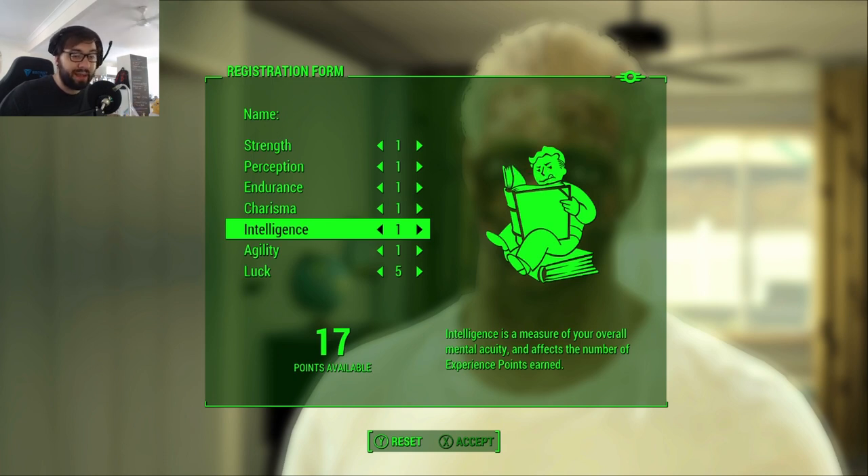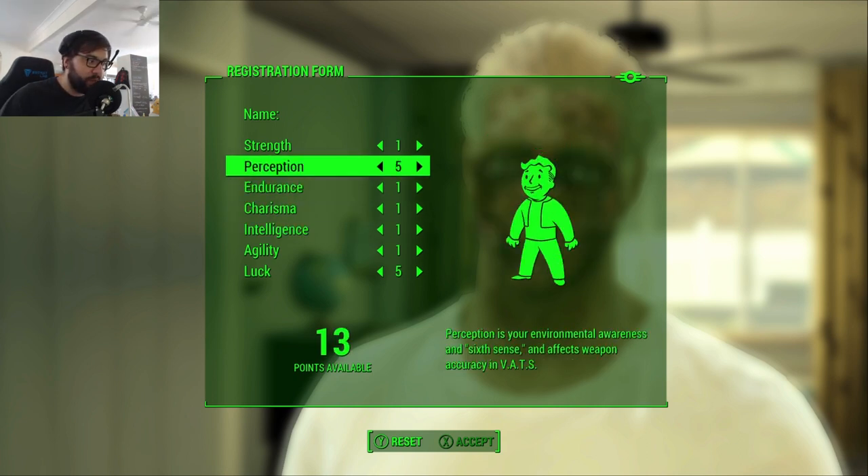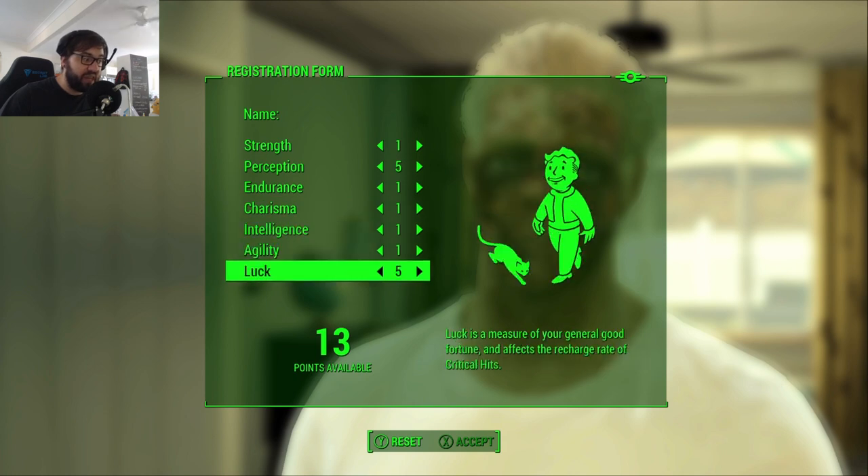For a lot of the early game, especially with the strategy I'm going to do — power leveling in the beginning — I want Intelligence as low as possible. Plus, Intelligence doesn't do anything useful later down the path. We can also do a 5 in Perception, because that'll give us the ability to take the Demolition Expert perk, and that mixed with the Idiot Savant perk is essentially all we're looking for.